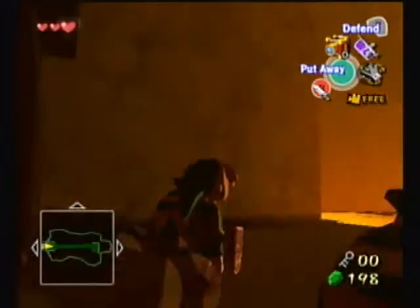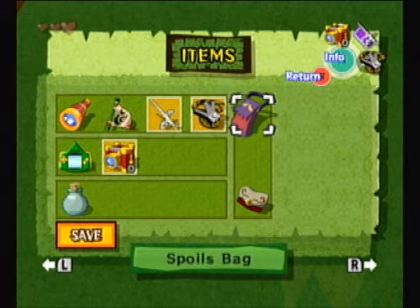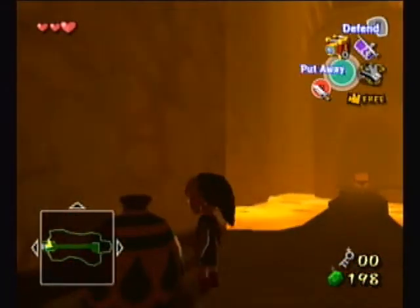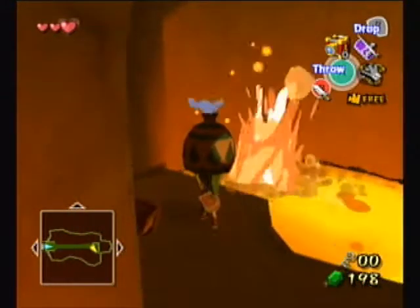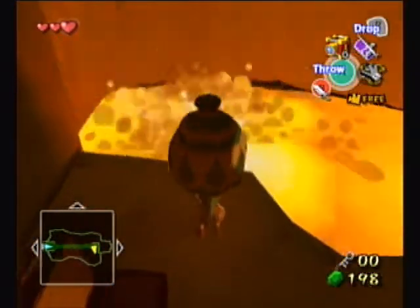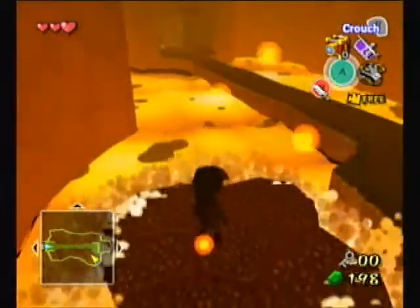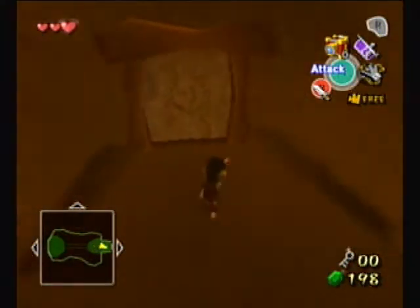I should probably point out that in the last episode I turned the game off and saved, but to make the video more consistent I went all the way back here, so I have a few more joy pendants. I only need 9 more to complete the side quests, but I still need 29 more to get the item. What you want to do is just take a water jug and throw it on the lava so it rises up like that.